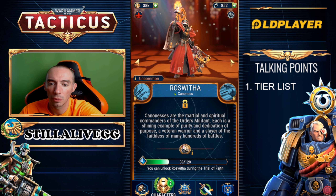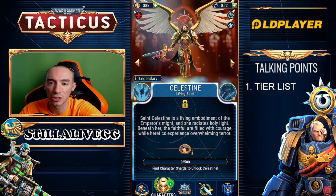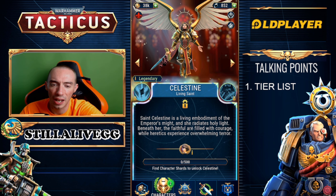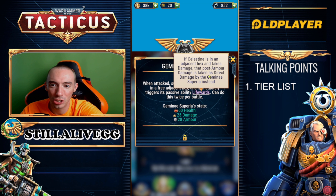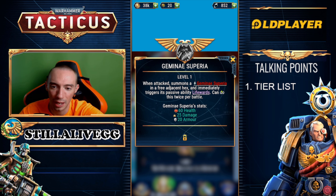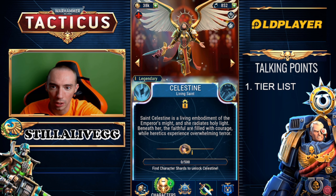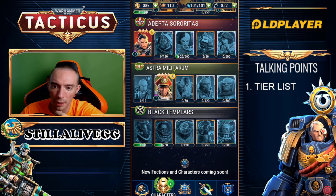Moving on: Morvin — 100% A category. We have Roswitha — definitely B category. Finally our legendary hero, Celestian Living Saint — 100% A tier, absolutely insane passive ability. When attacked, she summons a creature in a free adjacent hex and immediately triggers her passive ability. She can do this twice per turn, and post-armor damage is taken as direct damage by the summoned creature instead — basically making you almost immune to damage twice per turn. This is arguably one of the hardest heroes in the game to kill.